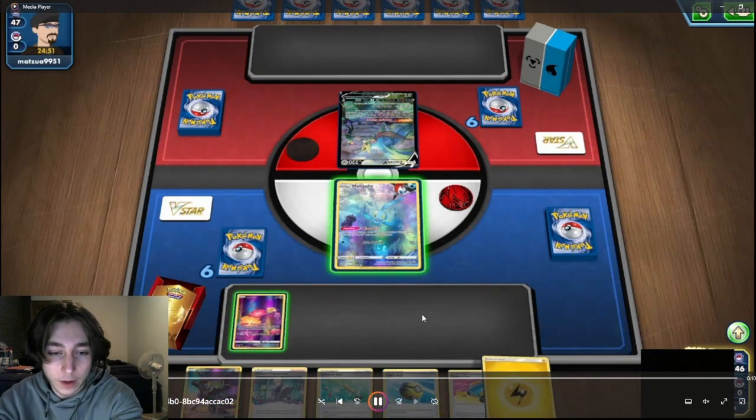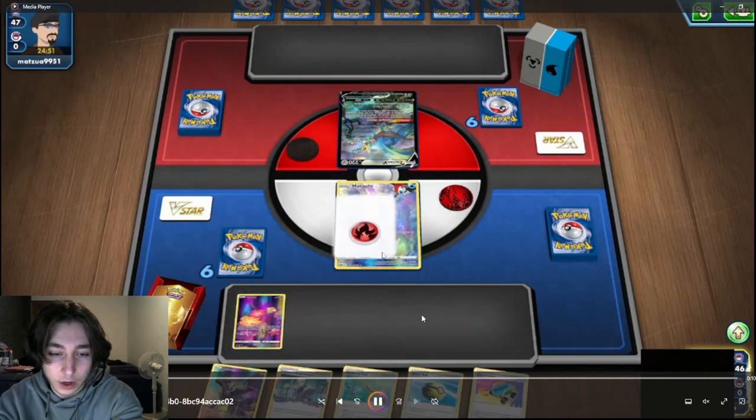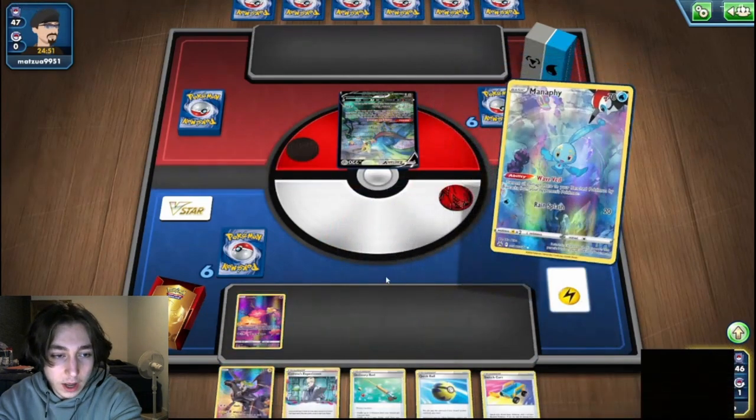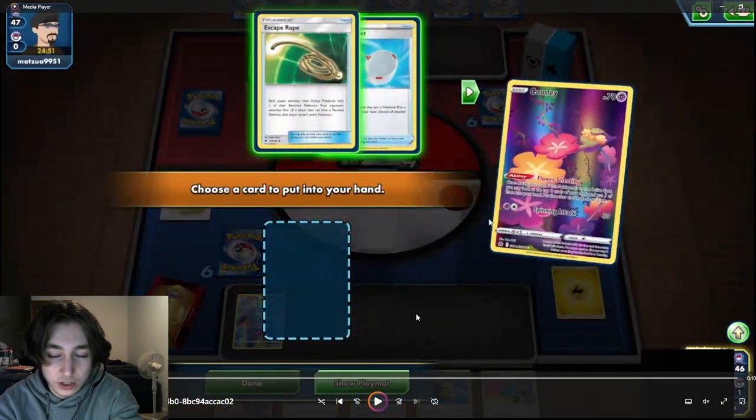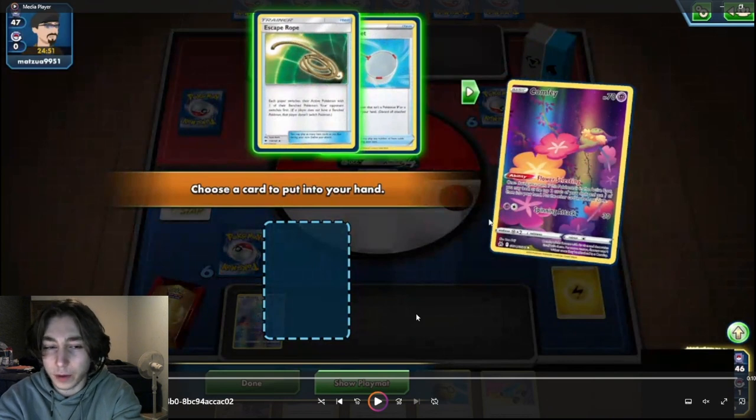Especially in the early game, because your Cramorant attacks for no energies, you want to be committing all your energies to retreating — that's the most efficient thing you can do with your energies in the early game. So we get into our first Comfy decision of the game, thinking about the energy and the switch card. We go into our first Comfy decision, and really quickly it's escape rope versus scoop up net. It generally depends on where your opponent starts.